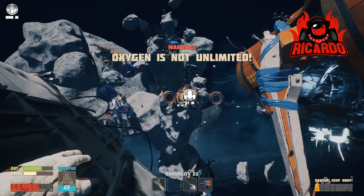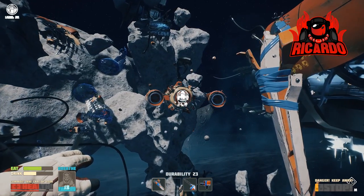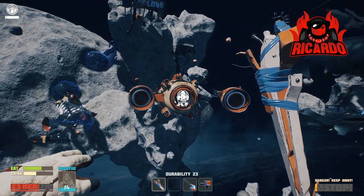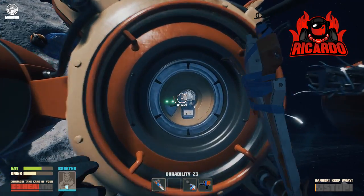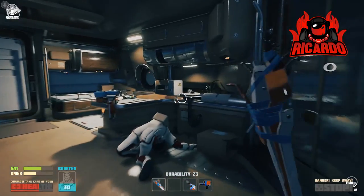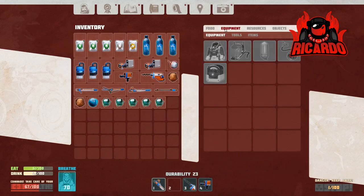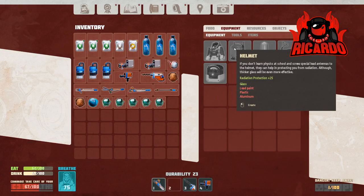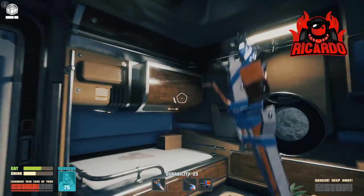Obviously you're gonna need to craft the space helmet and the spacesuit to actually get there. You need oxygen candles and the like. My oxygen is running out - I've just about got to the stage where I'm going to get back to the ship, and once I get back to the ship I can create those additional items.